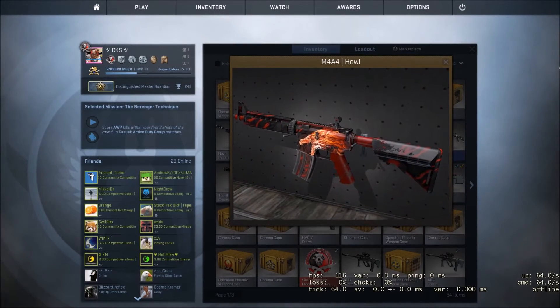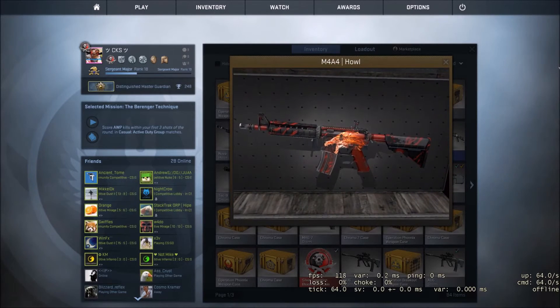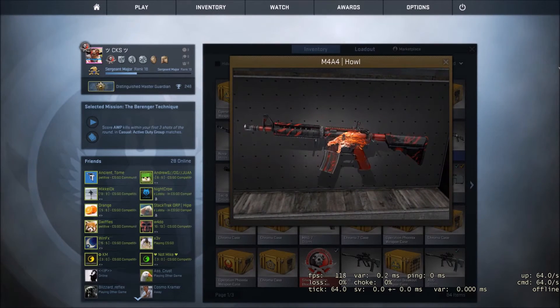And finally at the top spot on this list we have the M4A4 HAL, one of my favourite skins in the game, and you can get one for about $290 in field tested condition.